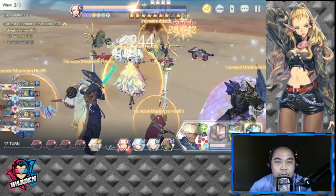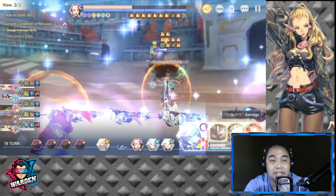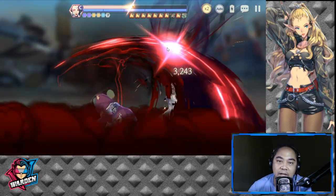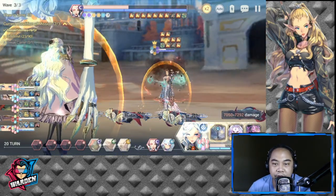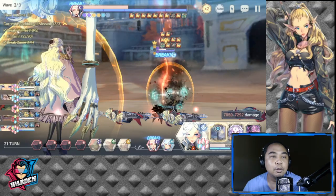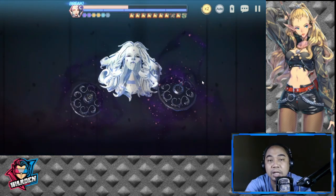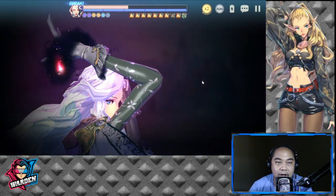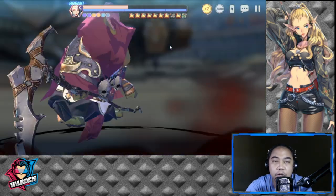I'll be very happy if this is it, because this stage has been a real headache. We're done with almost 50% — let's guard break her. We're done with the tasks here; we just have to finish her off. She's guard broken. Tenacity reduces the break duration by two turns, so we'll see how many turns she stays broken. That's six turns — it's good.